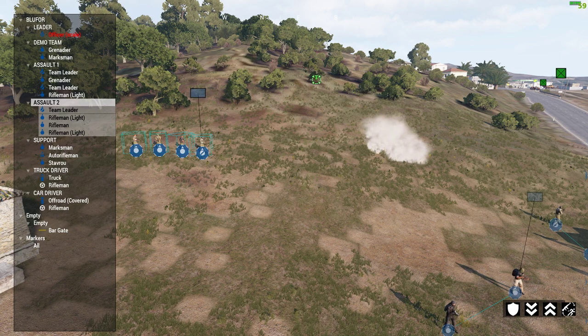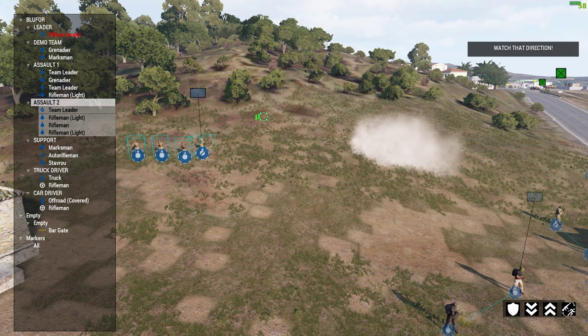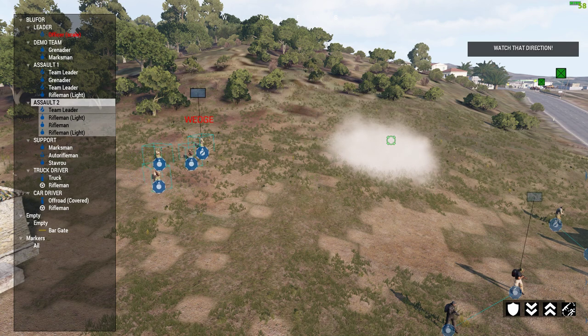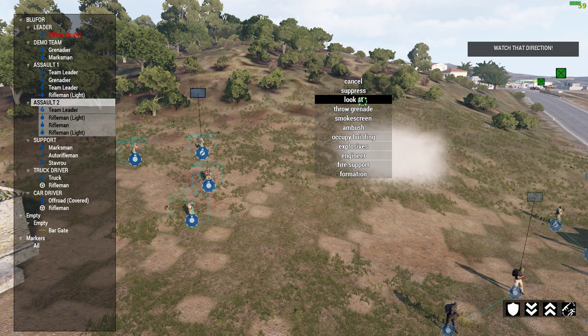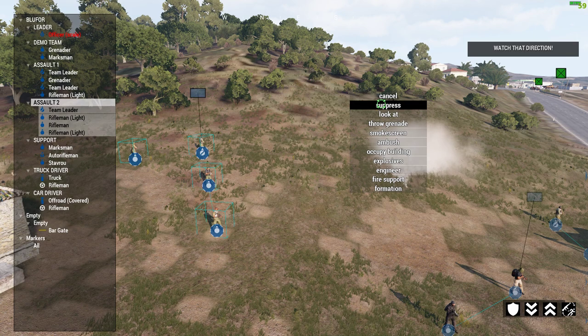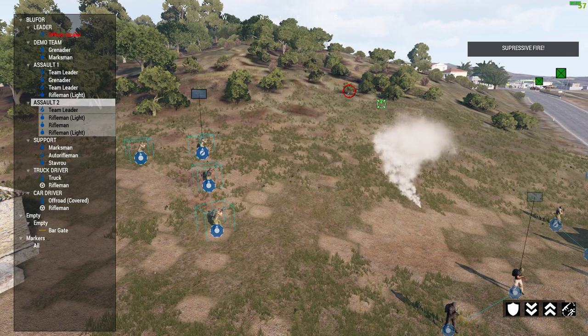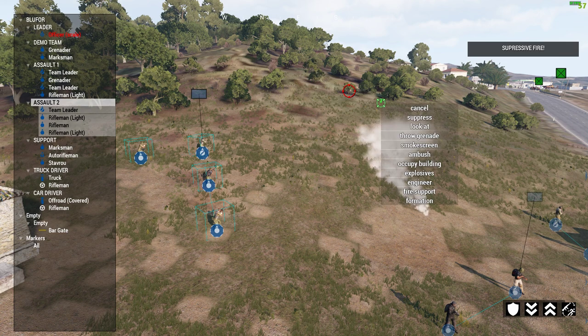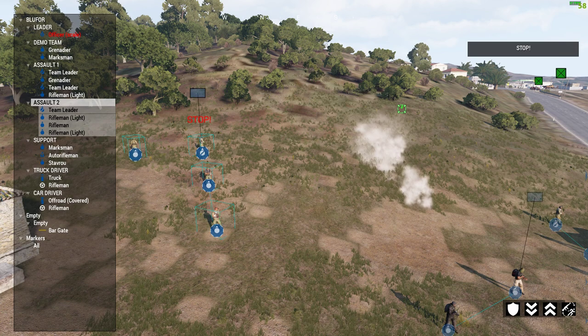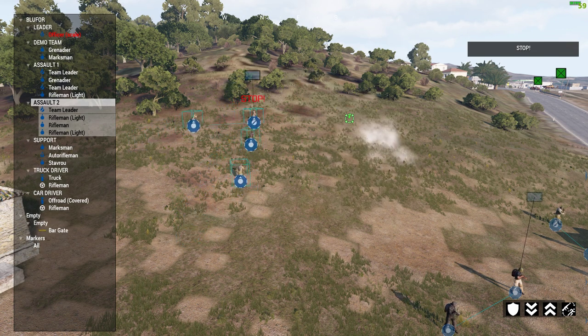If there are enemies in a bush and you want to suppress them, press T, go to suppress, don't press anything on the mouse, just release T and they'll start firing — there's infinite ammo when suppressing, which is useful. To stop, press and hold T, go to cancel, and release — they'll stop. The cancel command works for everything, including cancelling a move order. You can also use T to go to look at, and they'll all face in the right direction.